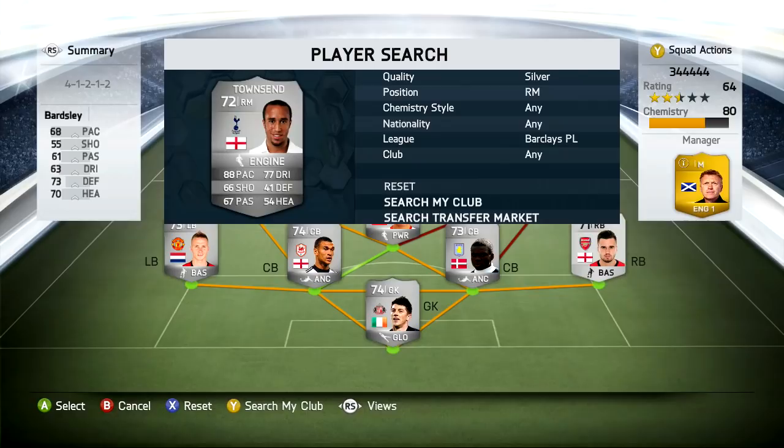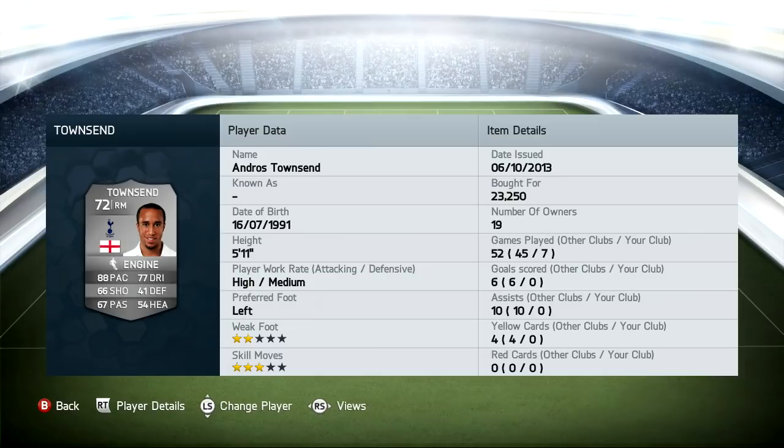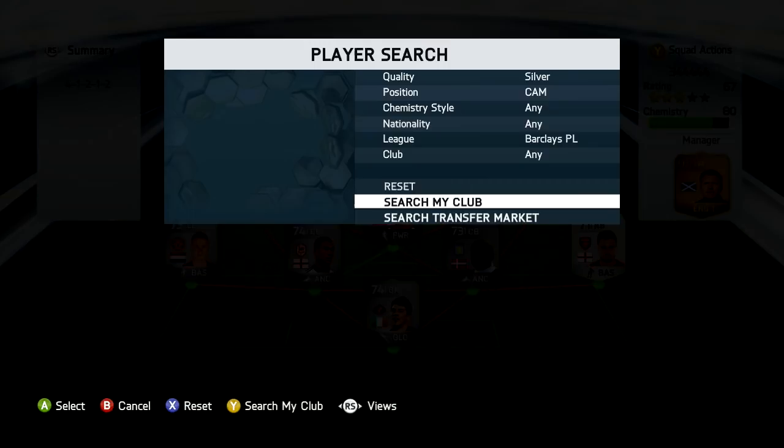At the right mid position we have Townsend — pretty expensive as well at 23,250 coins. No goals, but he's been really, really good at running the ball up and setting up goals as like a third man. I don't know if he's really worth that 23k — I'd probably only pay maybe 10k to 15k max for him, so maybe wait until his price goes down.